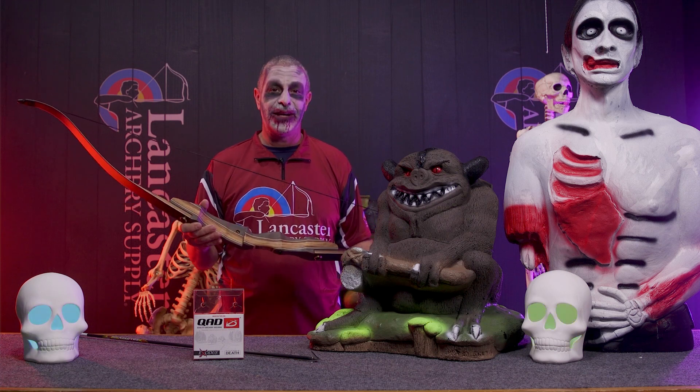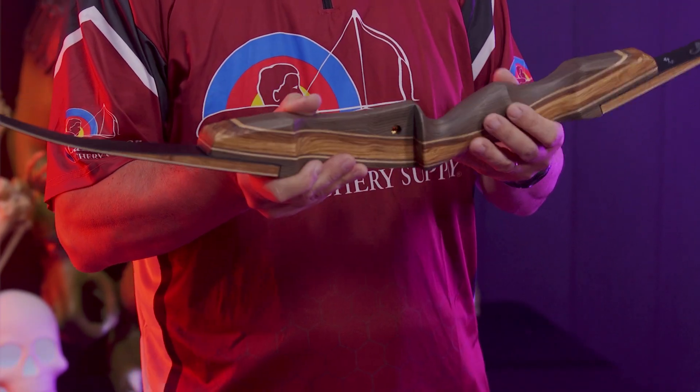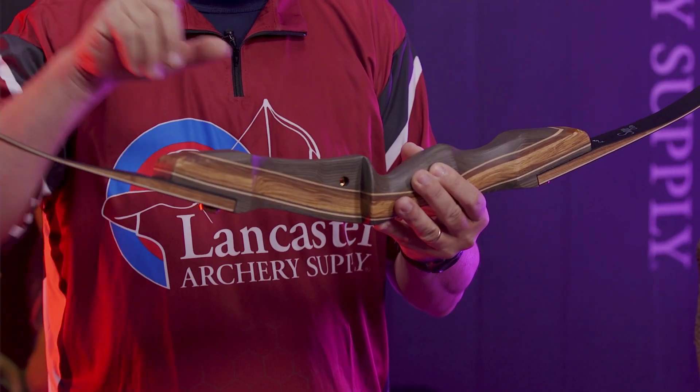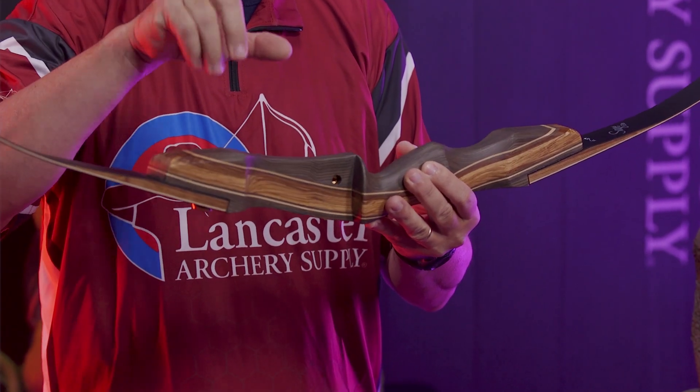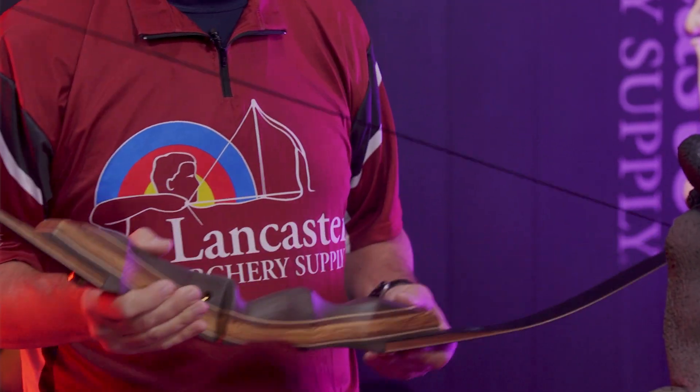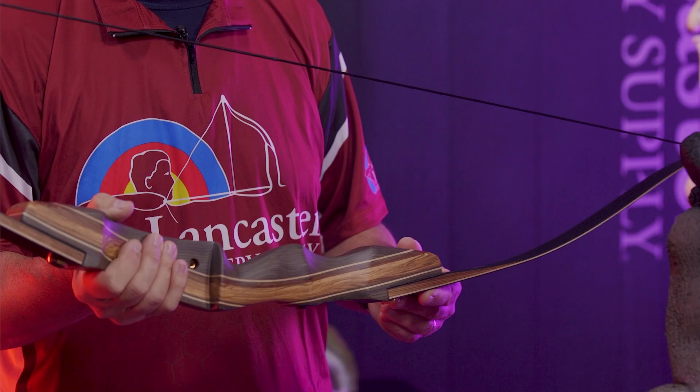The Sage Elite kit comes with a riser, a set of limbs, and a string — you get all that in the kit. Great bow, the Galaxy Sage Elite.